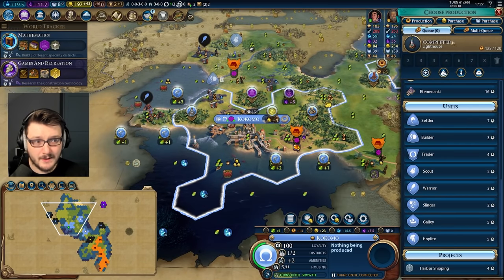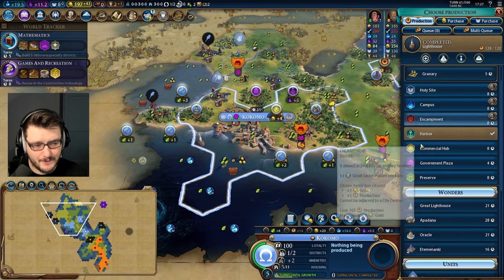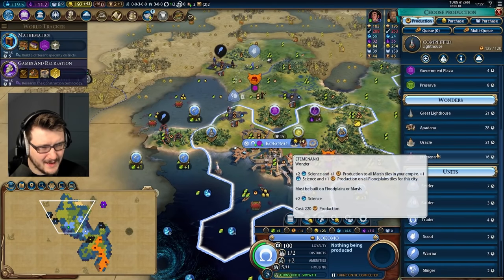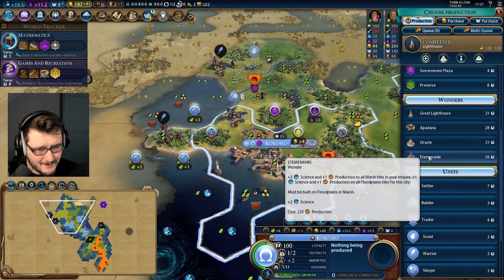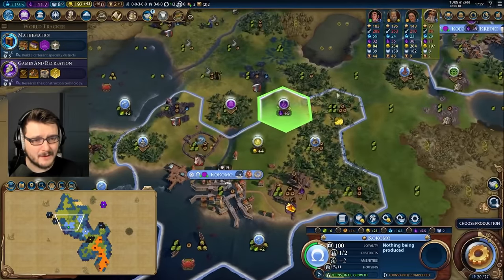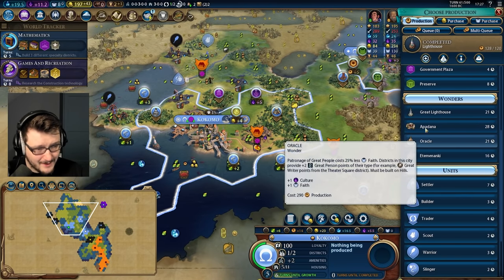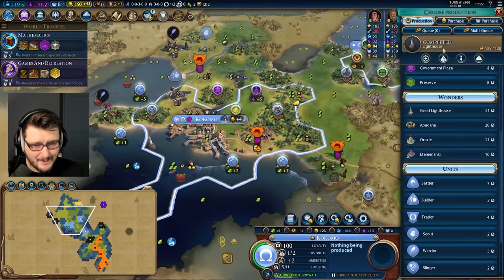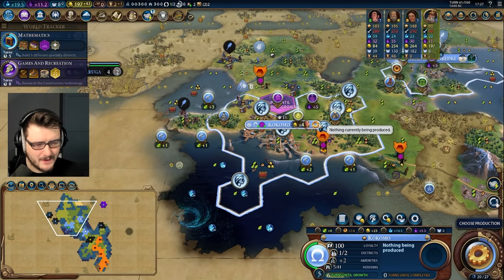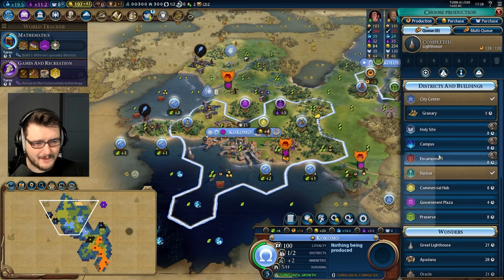We have our lighthouse completed. We'll purchase the trader next turn — we don't want to waste time building a trader. We want to build things that are more important. It's turn 61 and nobody built Edzell Anki. What is happening? Apadana is still here, Oracle is still here — what is happening? I need to take a moment and prevent myself from going for wonders all game because it's time to settle. It's really time for government plaza but it's also time to settle.